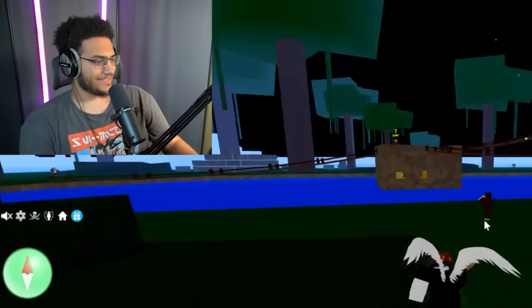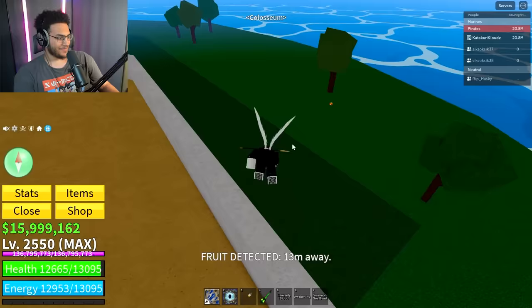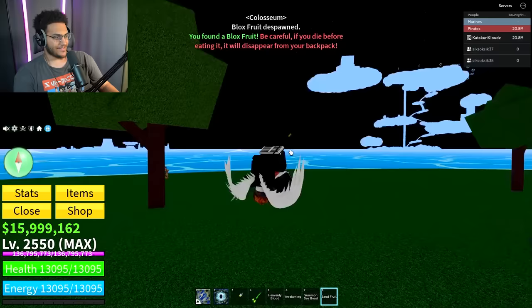A Block Fruits gacha just spawned — I'm actually going to count this as a spin. It's at Amigo Coliseum, 30 meters away. Let's see what this is. Bro, it's another sand — that's 41 right there.